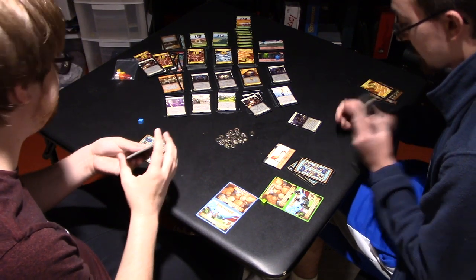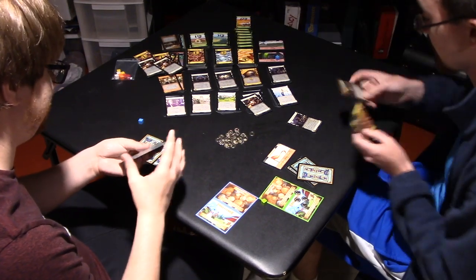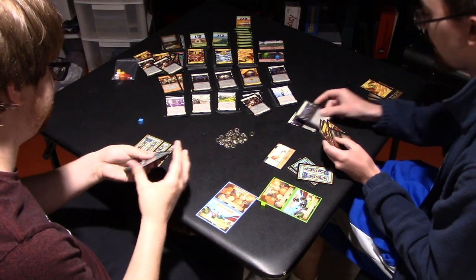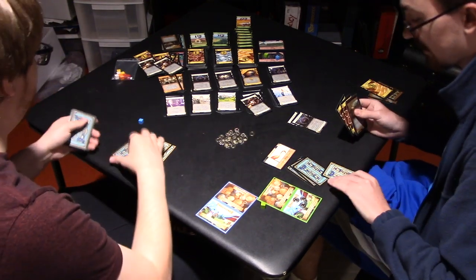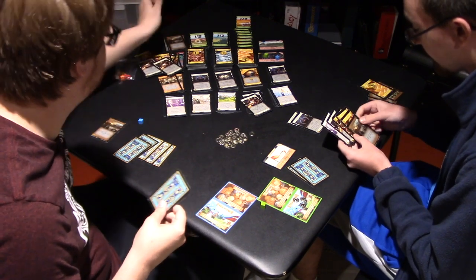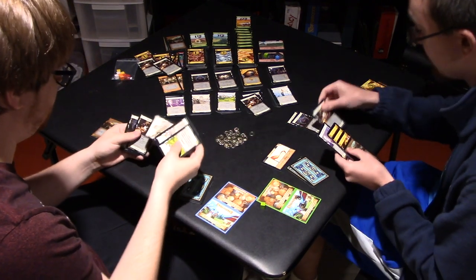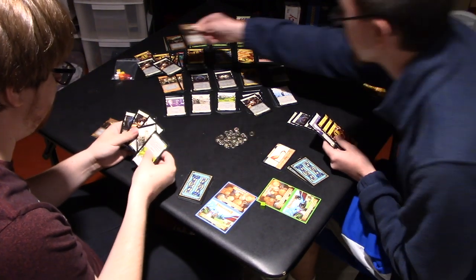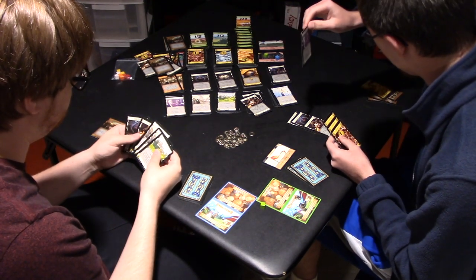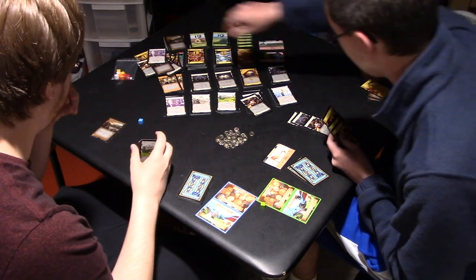And then I'm going to spend a Villager to get an action, and I'm going to Cultist you. Oh, Survivors. And then I'm going to play another Villager to play Rats, to trash the Survivors. And Lackeys — I'm going to have to get them.